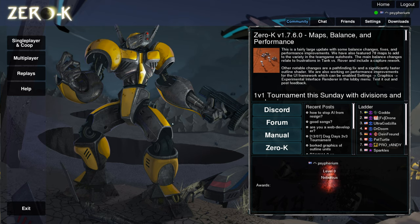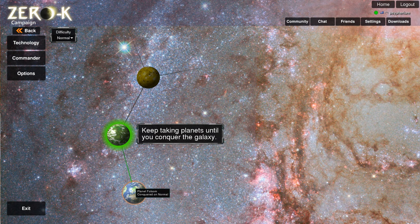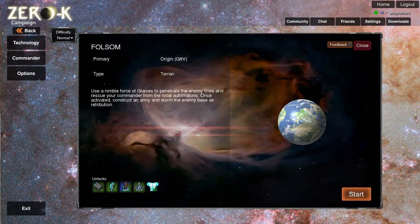Hello and welcome to this Zero-K. It's an open-source game and its name is Zero-K, and I don't know why. What I'm going to be doing here is using a nimble force of glaives to penetrate the enemy lines and rescue my commander from the local automatons.